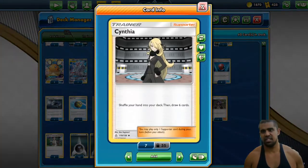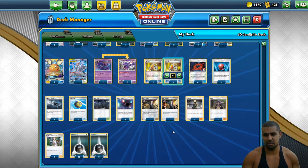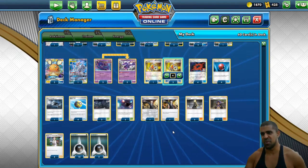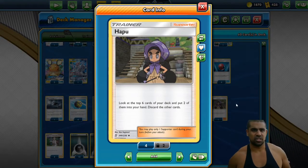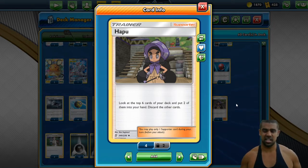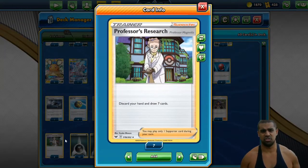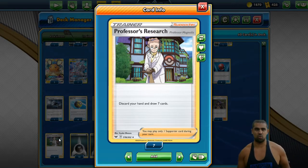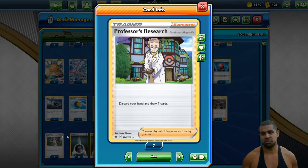We play three Cynthia because we need to see as many cards as we can. I'm not really a fan of Marnie — we're a semi-consistent deck but I don't think we're consistent enough to play loads of Marnie. We play one Hapu just so it lets us get energies in the bin and is a nice little dig to hopefully get the stuff we need. And four Professor's Research because discard and draw seven is nuts. One of the main reasons I thought Dark Box was coming back on the map in Sword and Shield was solely because of Professor's Research — some decks just really like discard and draw seven, and this is one of them.